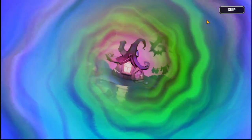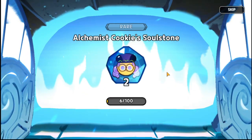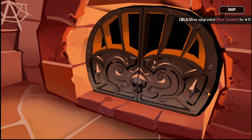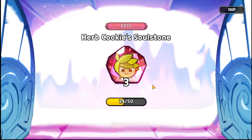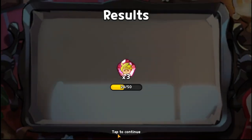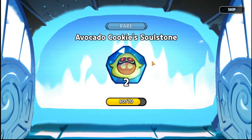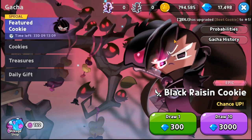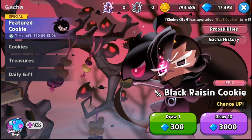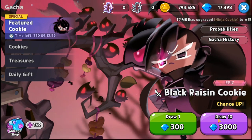Let's see our luck for individual pulls. I don't think this is going to be it. Next pull — again I'm gonna have to skip this one, it's a soul stone for Herb Cookie, which I'm actually looking for. The last single pull will again not be Black Raisin, it would be Avocado Cookie soul stone. So let's consume the gems I have — around 17,498 gems — for the 10-draw pulls.